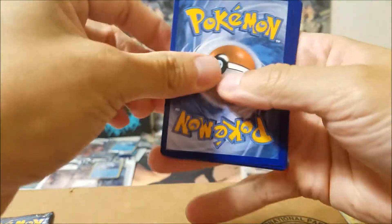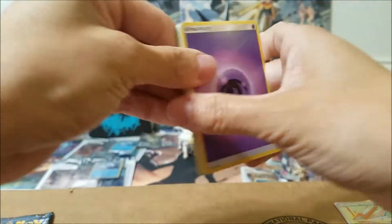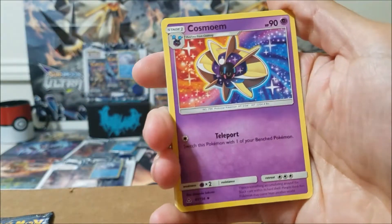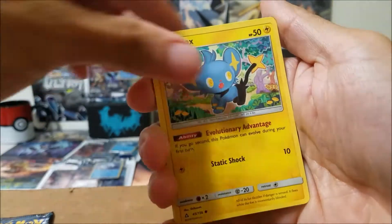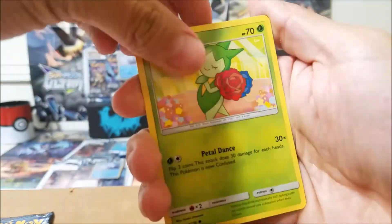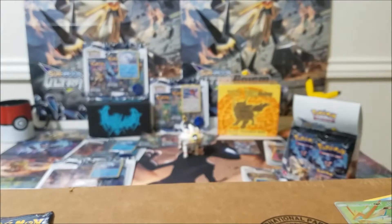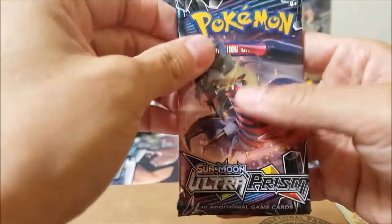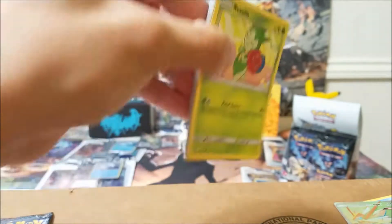Nice little error card to add to the collection — probably my first one. Let's find out what else we get. Psychic, Cosmoem, Token, Fan Club, Gabite, Shinx, Yanma, Bronzor, Gible, Roselia, and a Lickylicky. Another bust of a pack. We have four more to go, let's find out what we're gonna get.